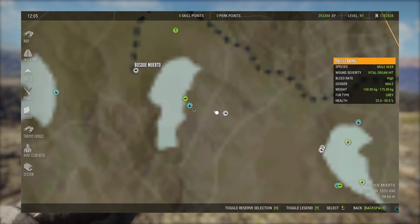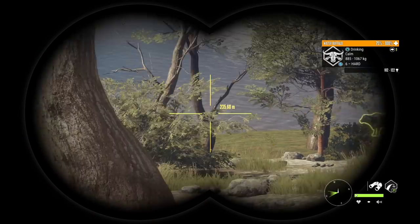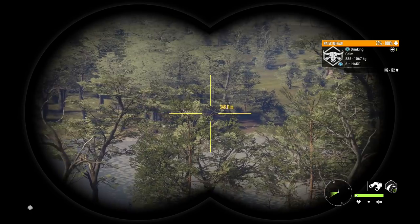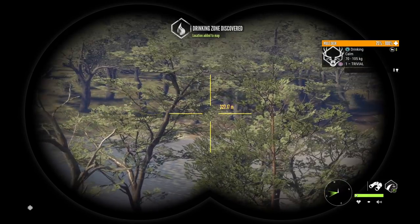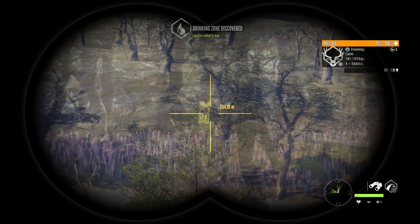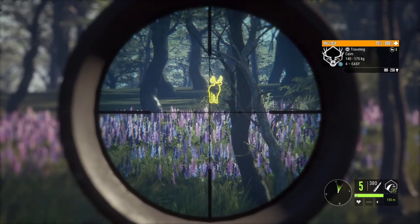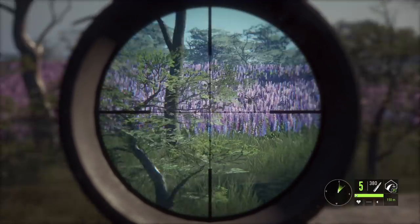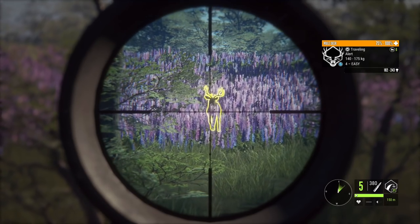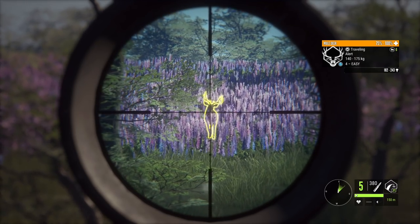Since when are water buffalo drinking here? I don't think that's ever been a thing — interesting to say the least. I expected to find mule deer and instead found water buffalo. We got a pretty decent level four coming in — probably a respawn from the two level fours we killed before. And I spotted another one right there, so we've got two level fours, likely the ones that spawned in place of the ones we shot.